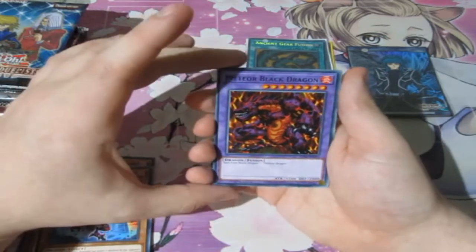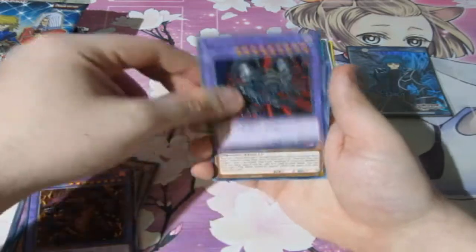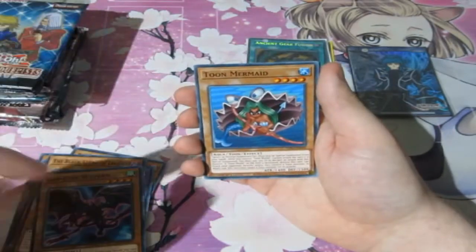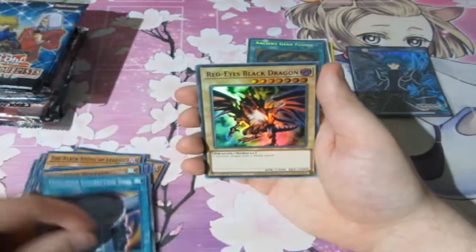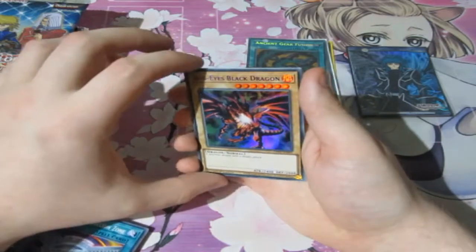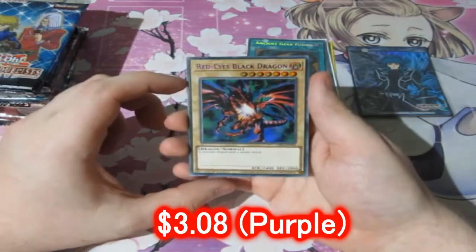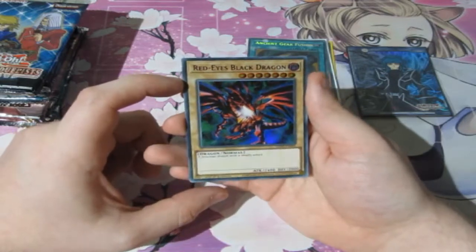Meteor Black Dragon — that's awesome! Black Skull Dragon! The Red Stone of Legend? Are you kidding me? These are great cards. Red-Eyes Weaven, Toon Mermaid, Connection Zone. A super rare Red-Eyes Black Dragon — and it's purple! It's a purple writing ultra rare Red-Eyes Black Dragon! That is beautiful. How much is that one worth?